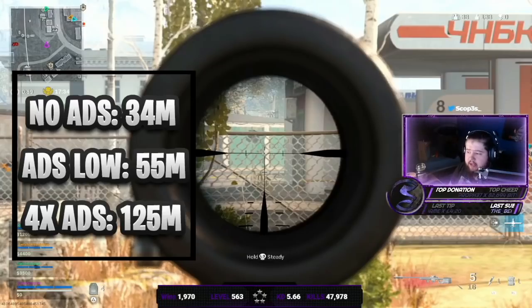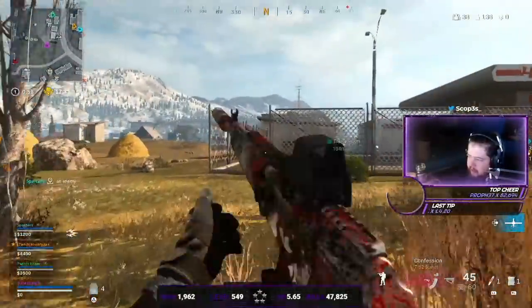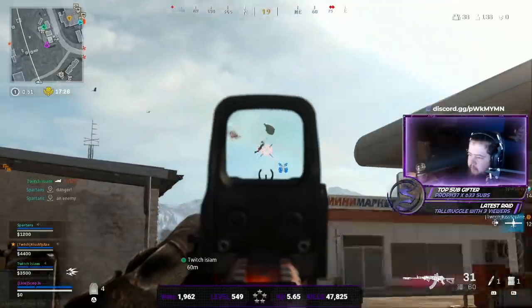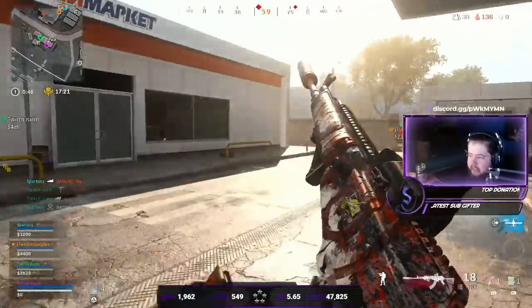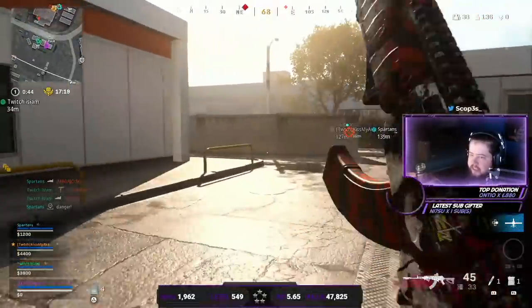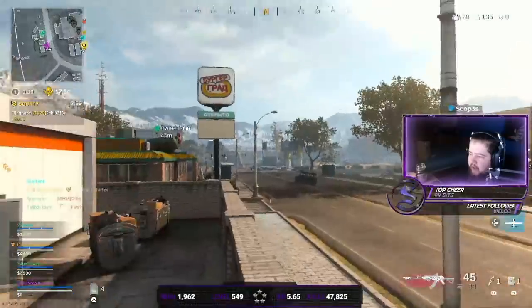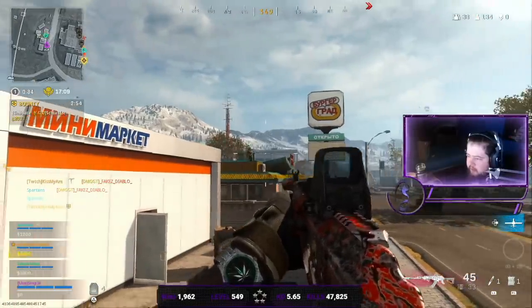Even the feet — you can't see anything except the guns and the head, so it's a real big advantage. Check it out guys, insane gameplay coming up — we get a lot of kills. At 125 meters, that's the distance when aiming down with a scope. People are flying in. Oh, he's one shot — that is genuinely disgusting. Right now, running around with this skin, all I see is his head — it's the only thing visible at this range.